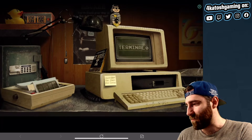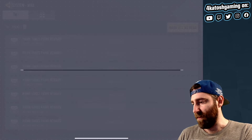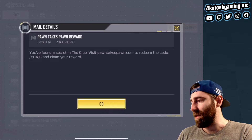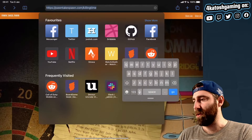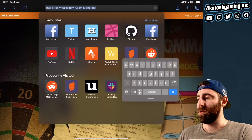That doesn't take us to the exact right spot unfortunately — this is not where we need to be. Let me grab another code that's a little bit easier to remember. Here we go: J-Y-D-A-J-6. Now the spot that you need to go to is pawntakespawn.com/killingtime.